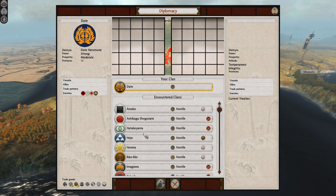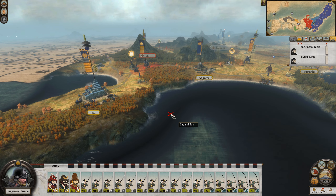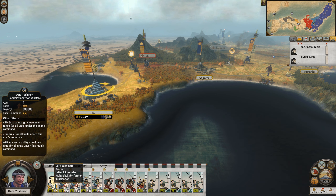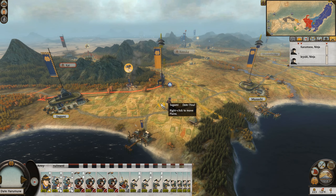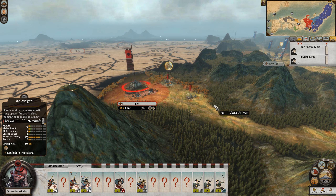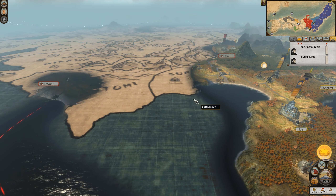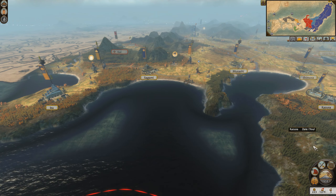Down in the south, we are still currently at war with the Takeda clan and the Imugawa. The Imugawa have moved up an army here with their daimyo and heir. We do have a full stack here with the daimyo's brother, Yoshinori — well, not quite, it's about 15 or 16. We do have the daimyo himself. We pushed to Kai, but it looks like the Takeda moved up a really strong army, so we'll see if they advance or sit back. We might be able to push against the Imugawa, who've only got two settlements down here.